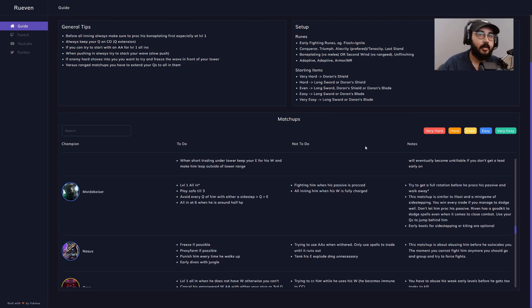Generally what I'll do is when I'm loading into a game, I'll open up this website and look for the matchup I'm about to play. In the game I want to show you, we're playing against Mordekaiser. So what we need to do is level one all-in him — take it when you can. Play safe till level three. Avoid every Q with either a sidestep, a Q, or an E.